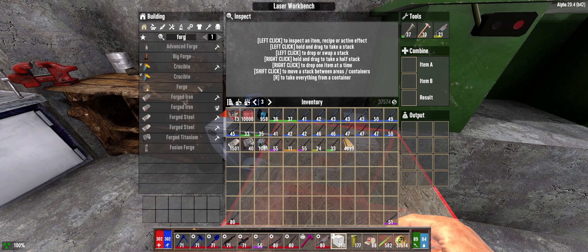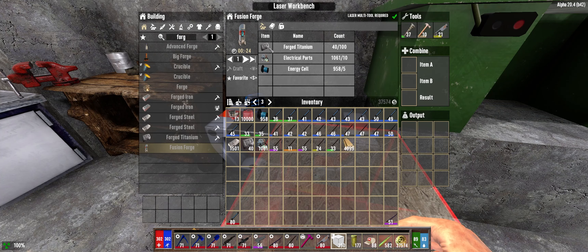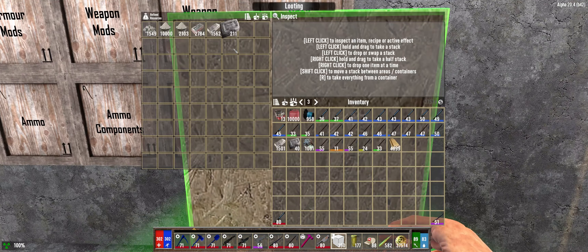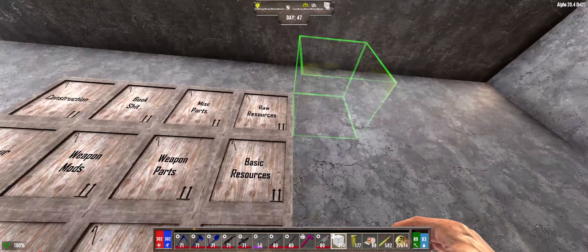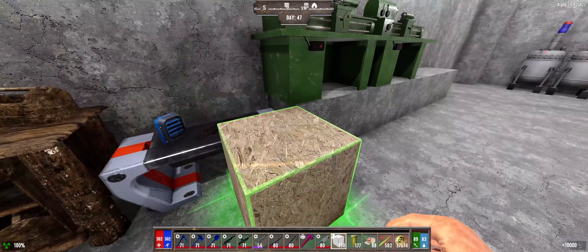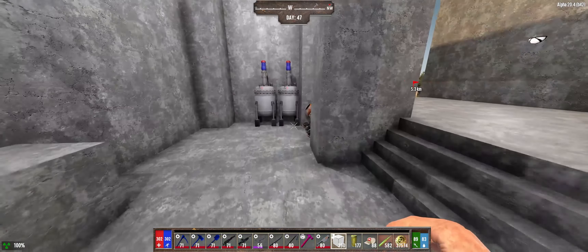Also, we could make the fusion forge, right? Oh, that's going to take quite a bit of titanium. We could smelt some more though, because we've got some raw. And we're going to go down and get some titanium probably tomorrow anyway, so let's smelt this up.